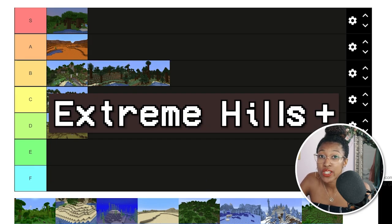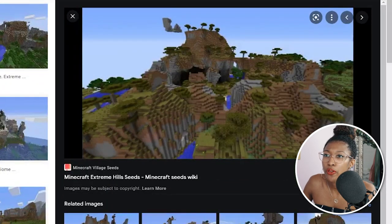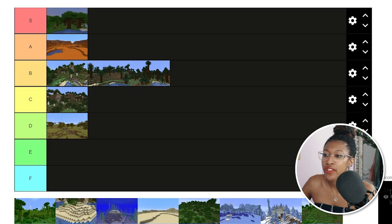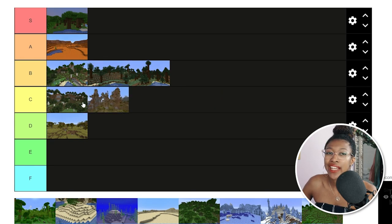Another 1.7 biome is extreme hills. Apart from goats in the most recent version — which weren't a thing in 1.7 — more often than not you just fall from high terrain and die. We'll put this at C. It's kind of cool to look at the structures, but it's dangerous, and all they have is trees, grass, and rock — nothing you can't get anywhere else.